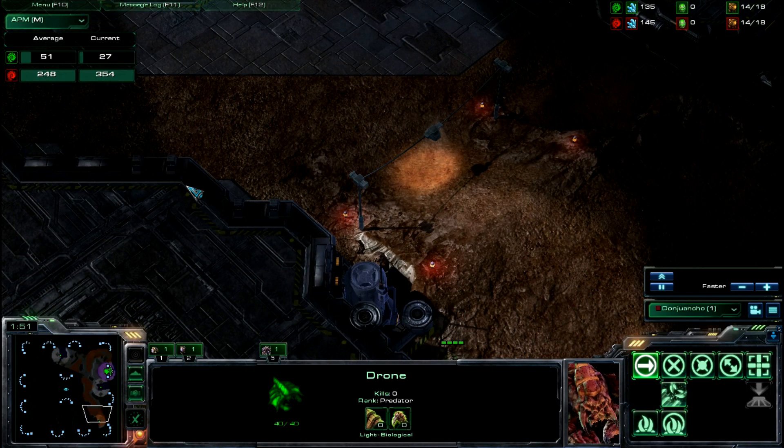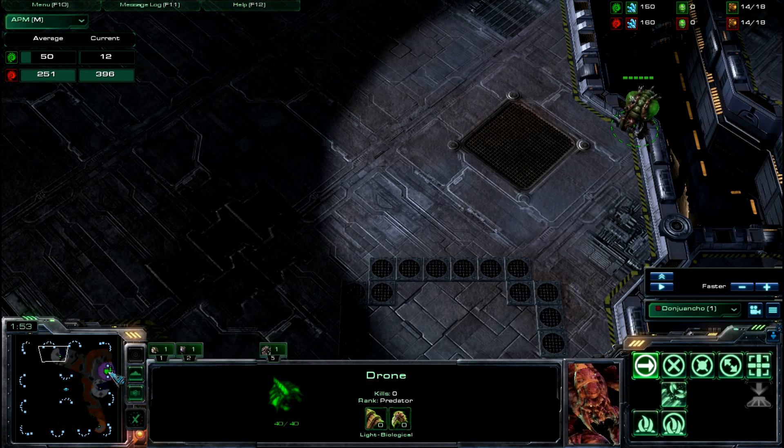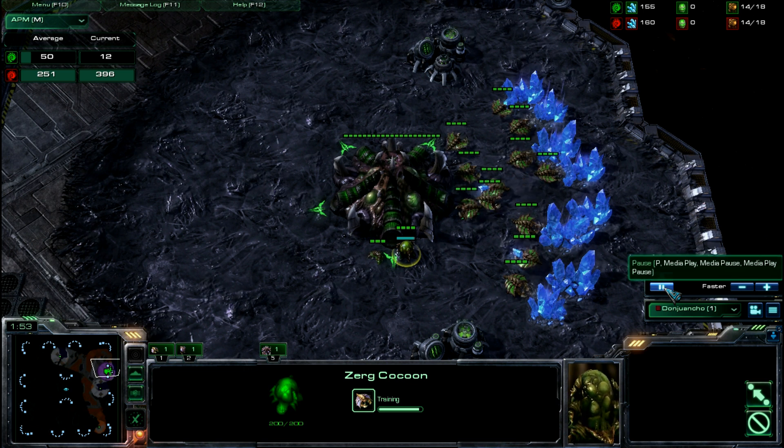Let me pause real quick — I missed something important: send my overlord. I like to send it to this side first. Next thing is I sent my drone when my other drone was about halfway done — my number 10 drone was about halfway done — and that allows me to get to his base and see what he's doing. Is he going to rush me? Is he going to six-pool me or ten-pool me? Do I need to put down that spawning pool right away? Anything like 12 or 13, I'll put down a spawning pool before going hatchery first.